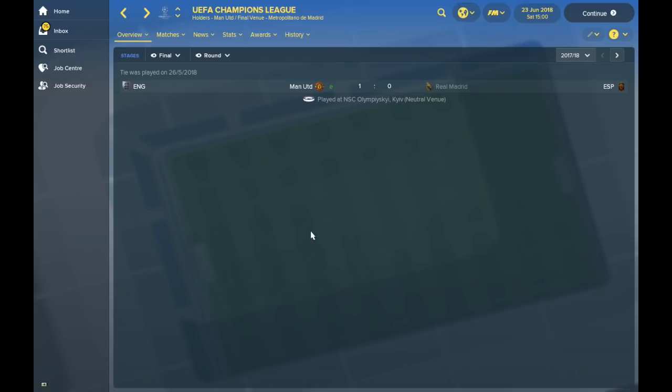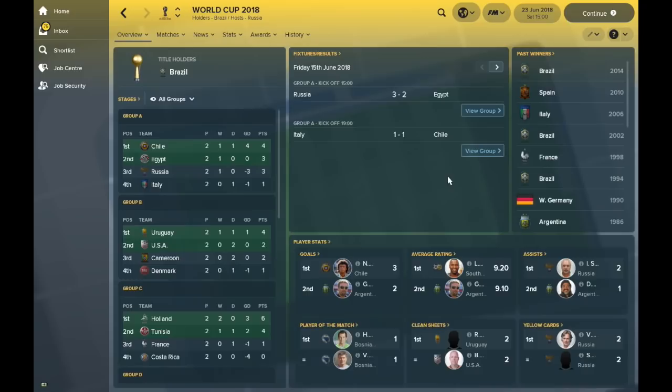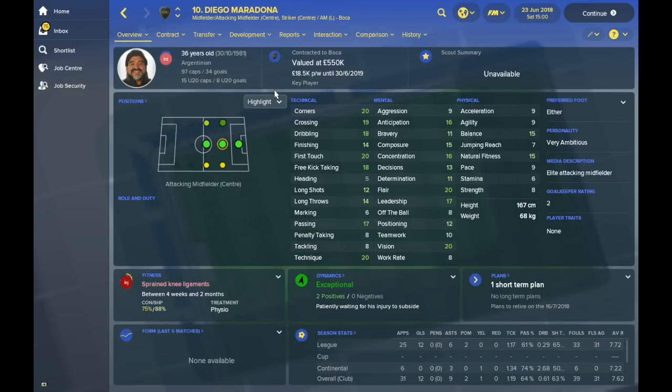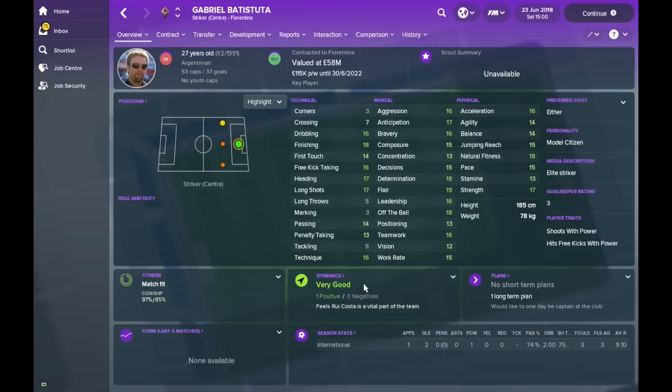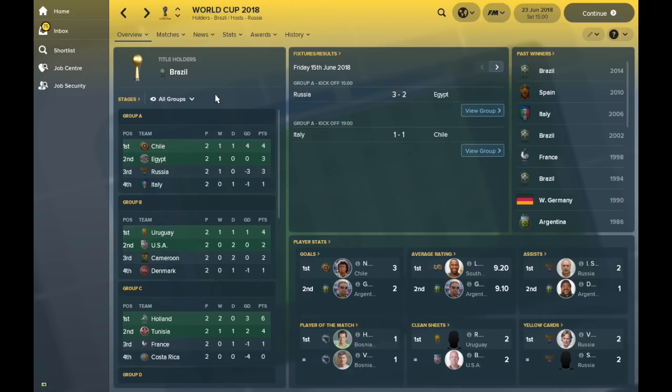Having a quick look at the World Cup — the current holders are Brazil. Diego Maradona is still playing at 36 years old, currently at Boca Juniors. You could pick him up and he looks like a great player despite the low valuation. Lucas Radebe is top scorer at the moment, and Gabriel Batistuta at Fiorentina is also featuring prominently. We can look at that in more detail in the next part.